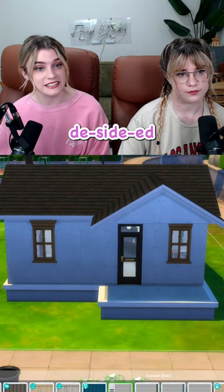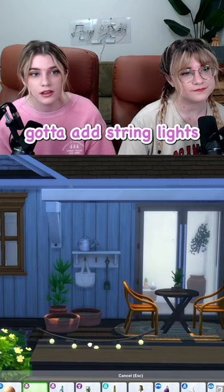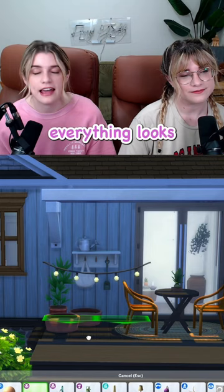Nice. The stairs give us double the floor space — they look weird. Fine, I'll push them back. God. Add string lights; everything looks better with string lights. And that's the outside done. Stay tuned for the full tour next.